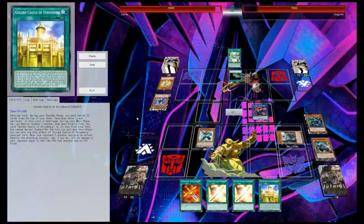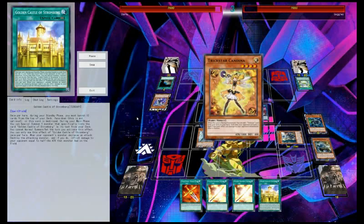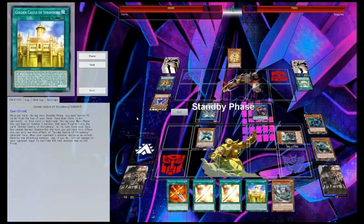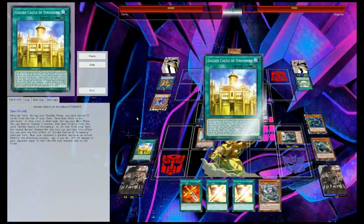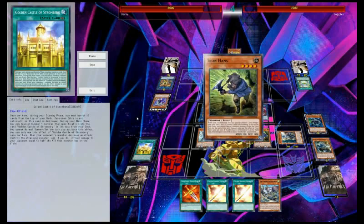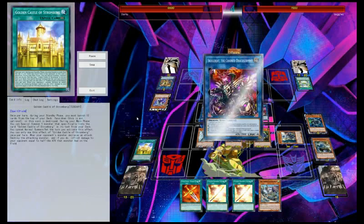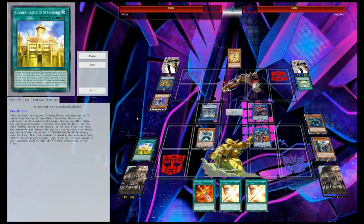But he does topdeck Terraforming, which gets him to Light Stage, which gets him to Candina, which gets him to Lilybell — which he summons and attacks us directly. He adds back the other Candina and then just goes Hollyangel, pass. He's going to get punished for this, to say the least. We summon Iron Hans, Iron Hans summons a Knight — and I'm sure you can see where this is going. Yep, Boralode. We use Boralode to take Hollyangel, then attack for game.